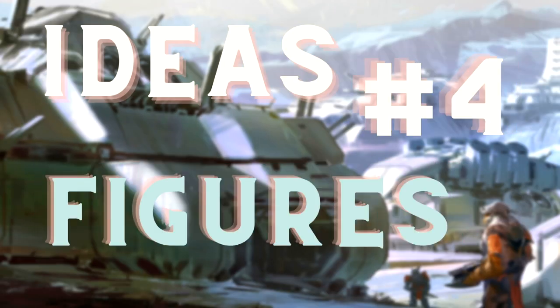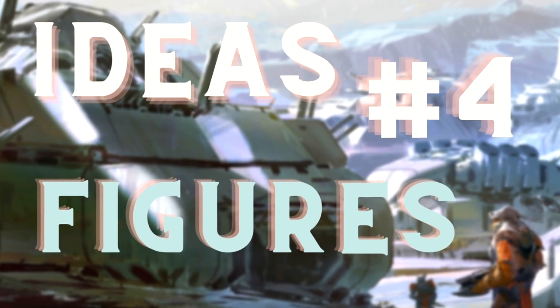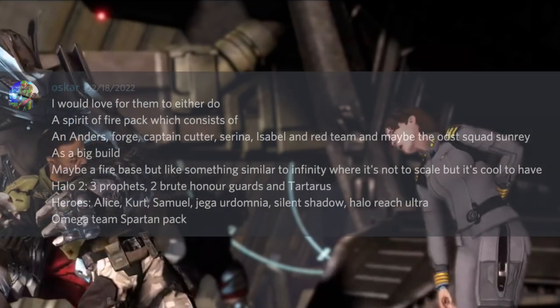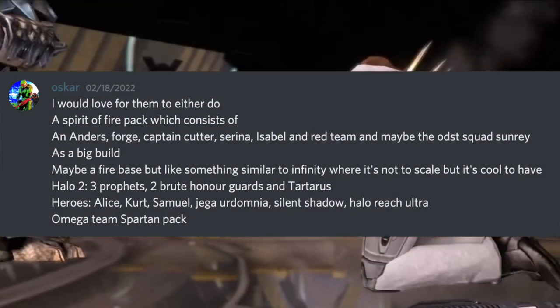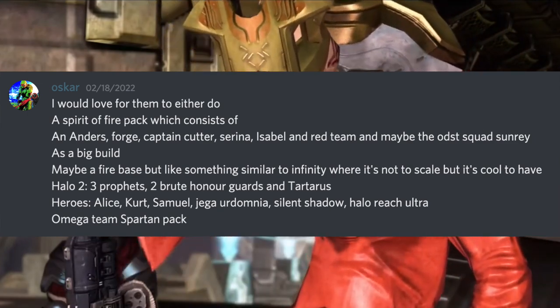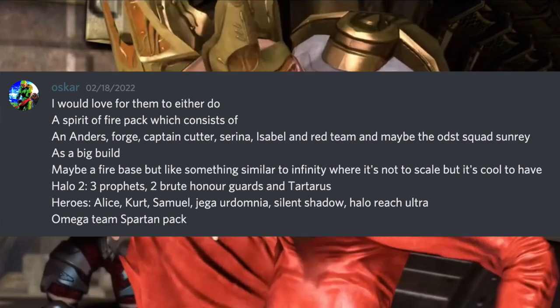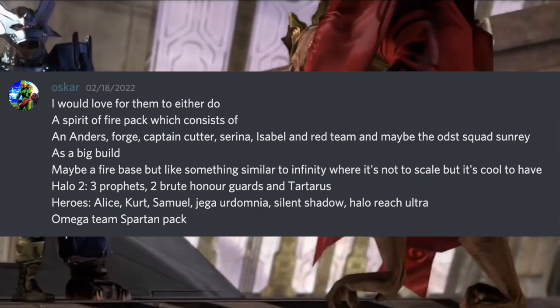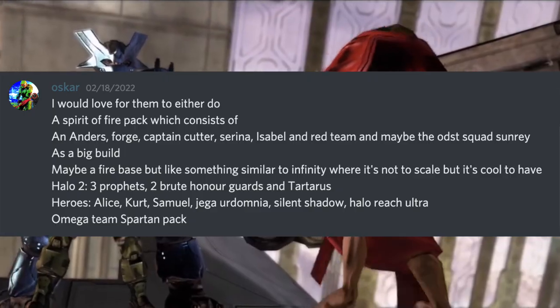Although this video is meant to be talking about sets, I did want to include some of the figure requests from the community. Oscar would love to see a Spirit of Fire pack with Anders, Forge, Captain Cutter, Serena, Isabel, and Red Team — that would be so insane. Other suggestions included Halo 2 Prophets, Brute Honor Guards, Tartarus, Halo Heroes figures, Alice, Kurt, Samuel, and Jager. So many dope suggestions.